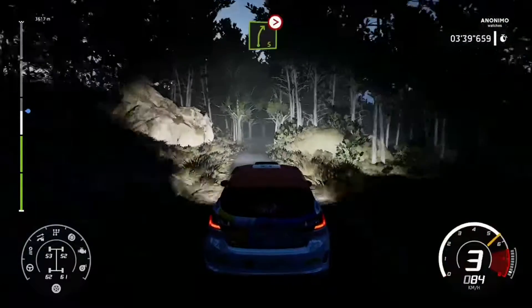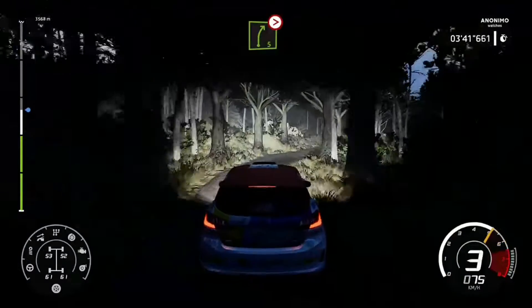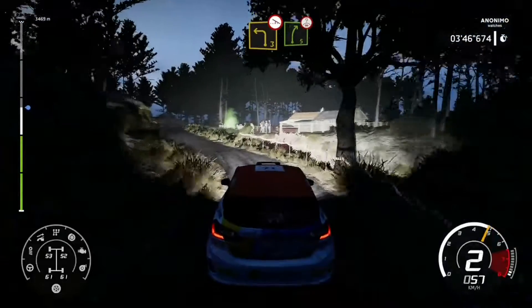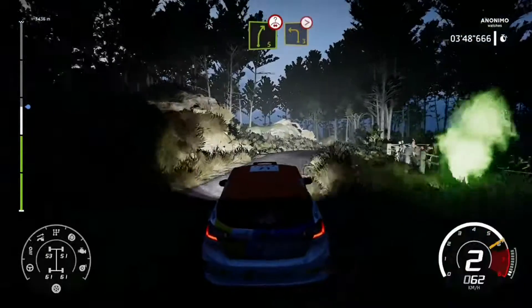Right 5, medium, tightens. And left 3, narrows off camber. Into right 5, over crest. Into left 3, tightens 2.